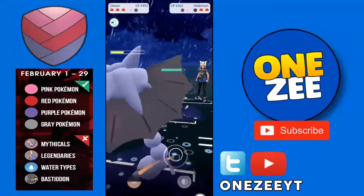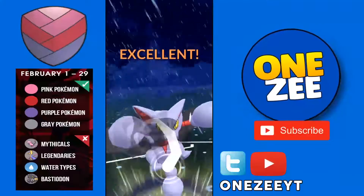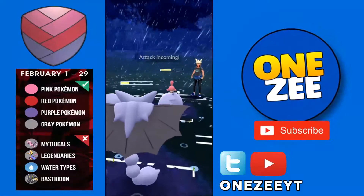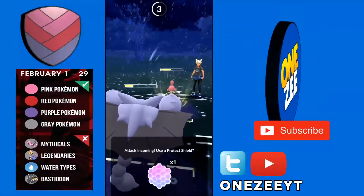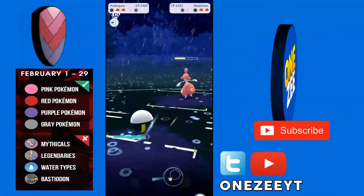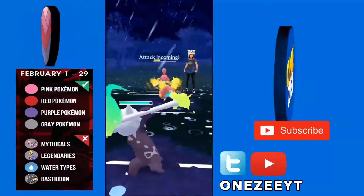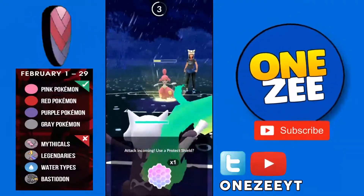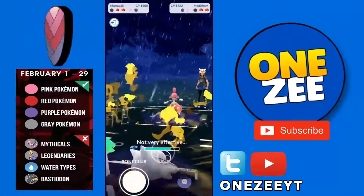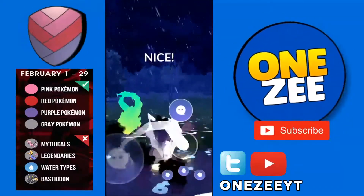She brings in her Medichamp — I'll go for Night Slash to get a boost on my attacks, but I don't get a boost. Here comes Ice Punch, which is super effective against me. I accidentally brought in Probopass, then got my Marowak in. I got the Dynamic Punch — I don't know how she didn't see my Marowak coming back again.